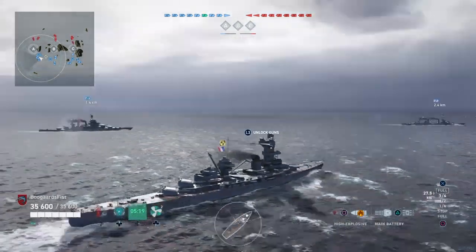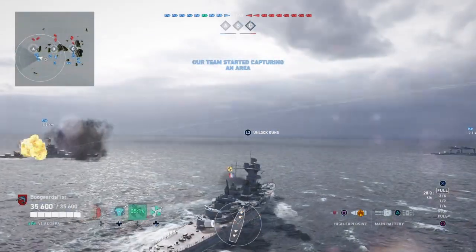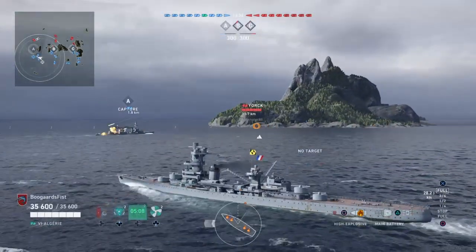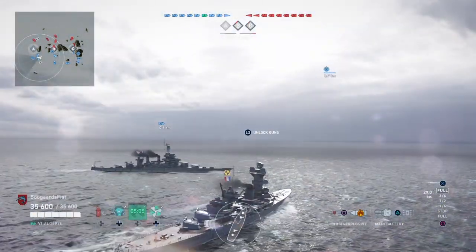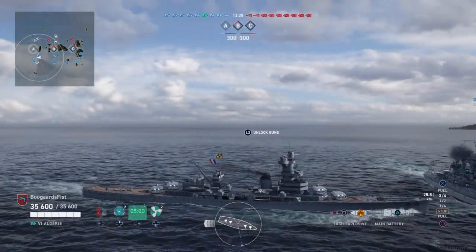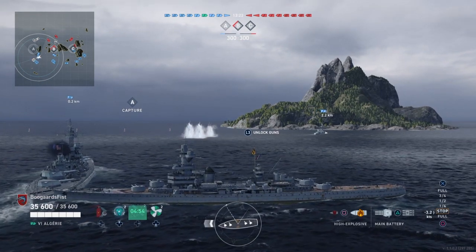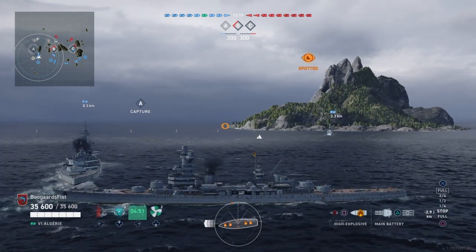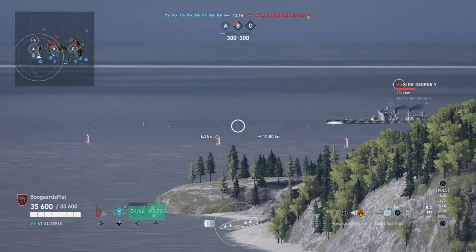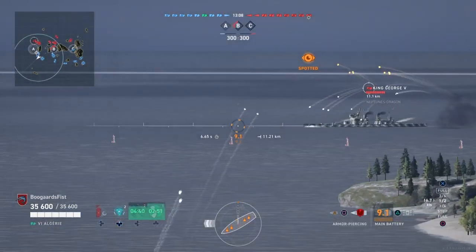From this position, depending on where the enemy moves, you can actually reach into B and A, so you can kind of dual-cover different positions. But in this particular game, I'm going to swing around A and try and cover that. We're trying to turn away. This Colorado — whatever the heck this thing is — kind of inadvertently blocks me. Luckily we're not spotted and not under threat, so no harm no foul. We're going to let him pass and then get up to speed quickly and continue to get into our opening position. King George, fully broadside — we're going to blast him with HE first and immediately switch over to the AP.